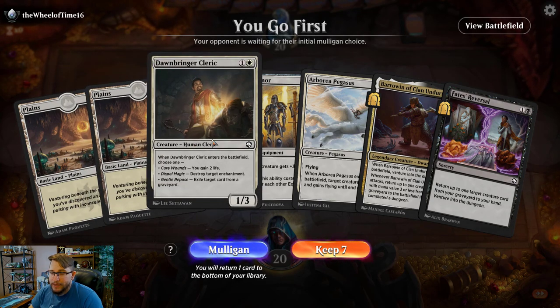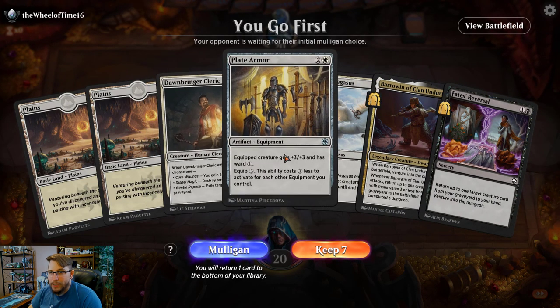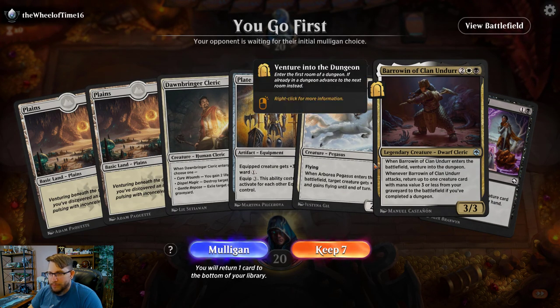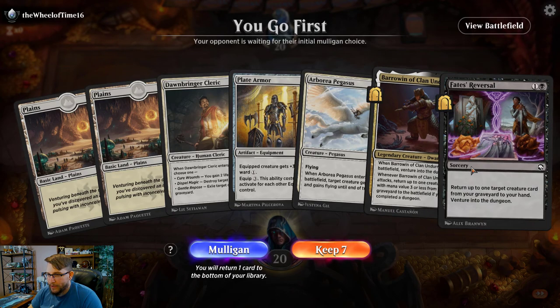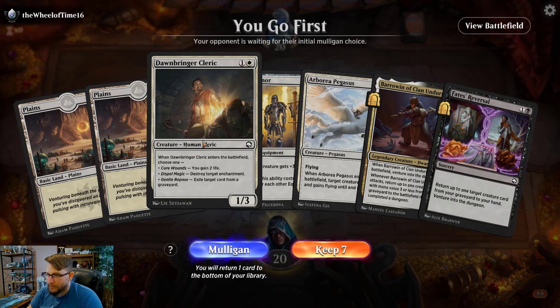All right, this hand is risky. I have a two drop, and if I draw a land I have a three drop that can equip, so I think I play it. If I draw a swamp I just get there, right?